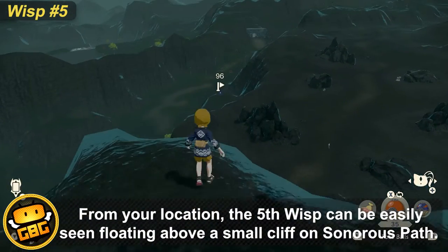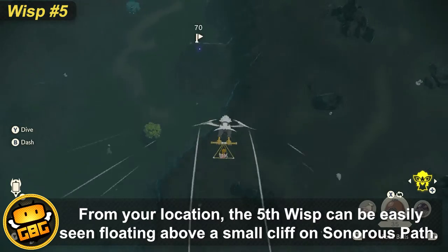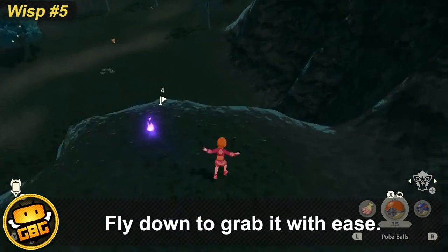A wisp can be easily seen floating above a small cliff on Sauner's Path. Simply drop there and grab the wisp with ease.